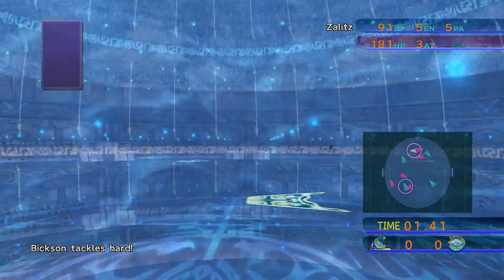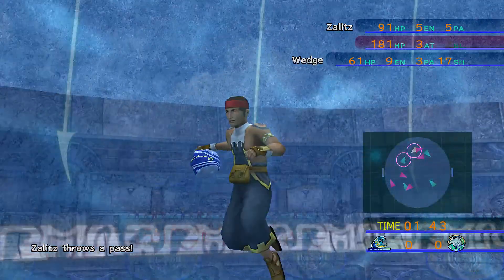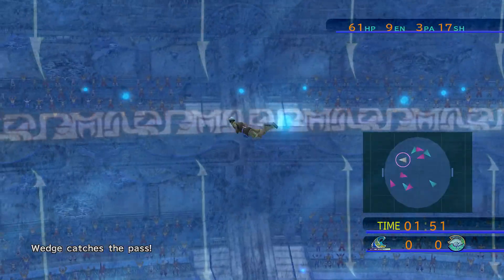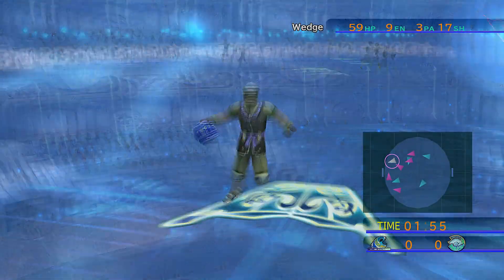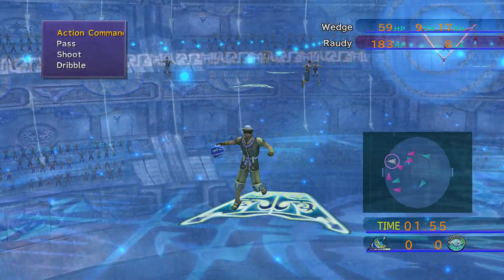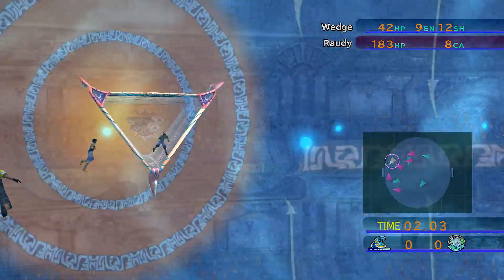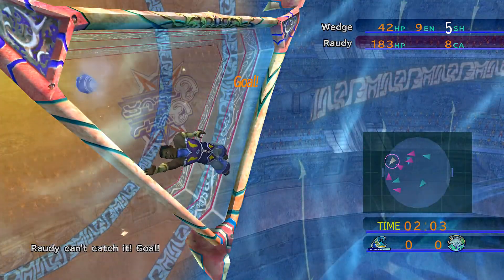This might be a goal from Wedge. Let's pass the ball — good catch. Swim a little bit closer. He didn't get me. Shoot — that should be a goal. Yeah. Nice!